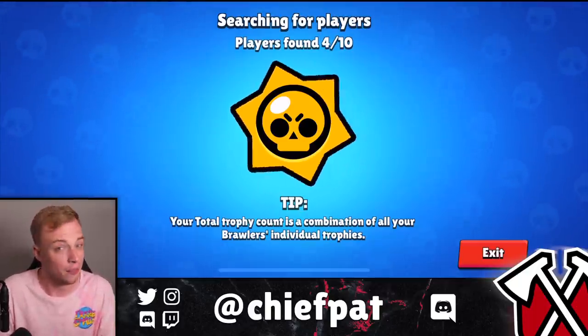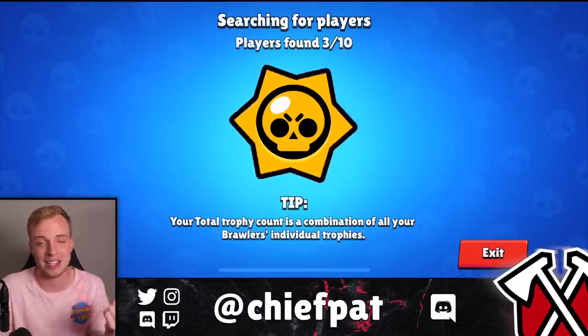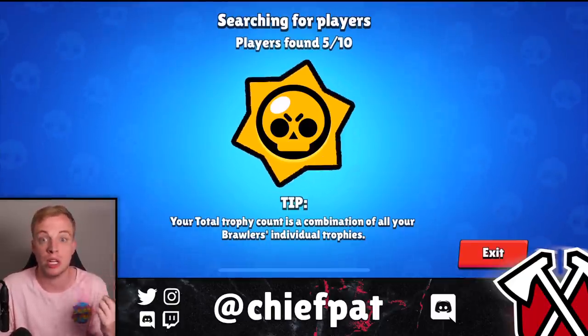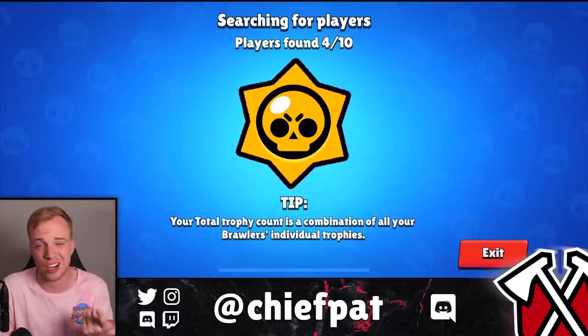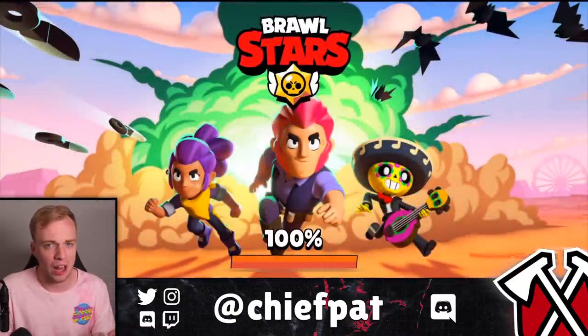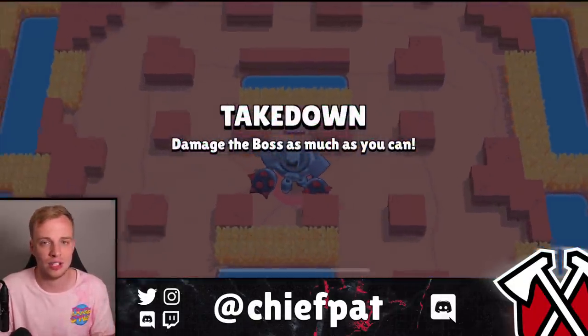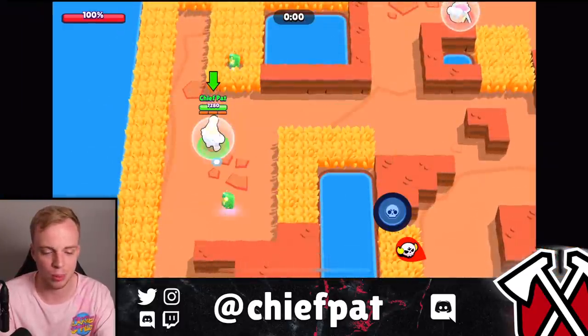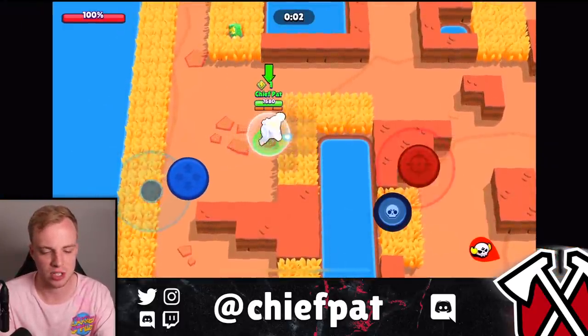As you may have noticed, there's a lot of randomness in this mode. If you get bad spawns in relation to the robot, or other brawlers are just trying to target you instead of the robot, there's not a lot you can do to get first place every single time. But if you play well you can basically get top four every single time, and especially with Bull you can pick up a lot of first place wins.